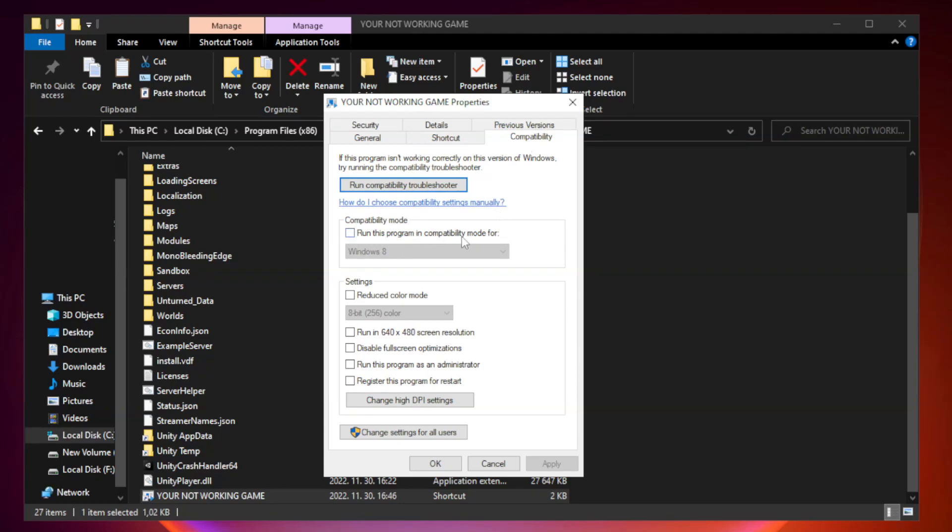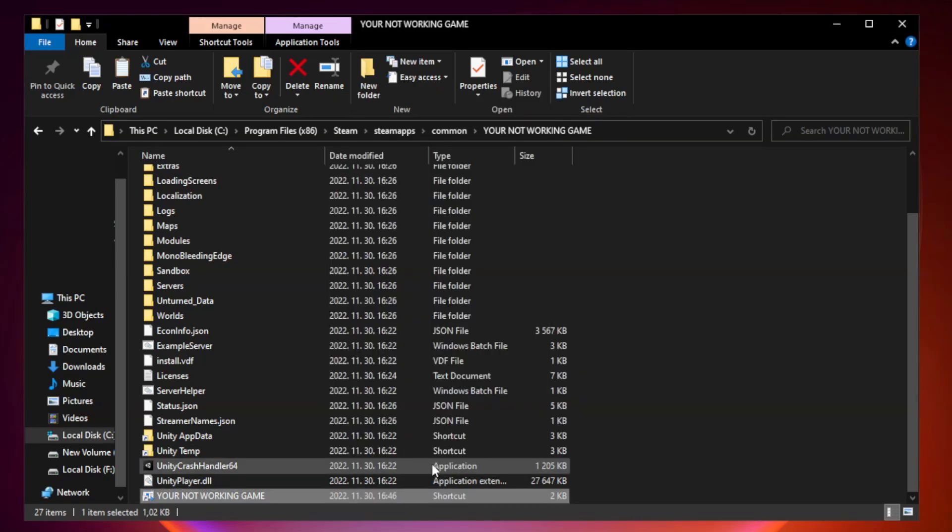Click compatibility. Check run this program in compatibility mode. Try Windows 7 and Windows 8. Check disable full screen optimizations. Check run this program as an administrator. Apply and OK. Close window.